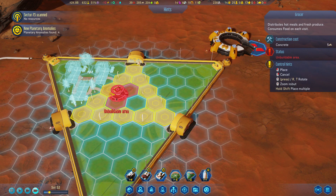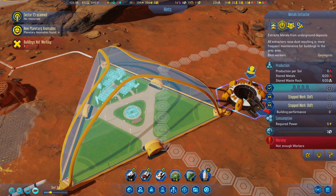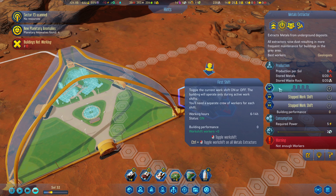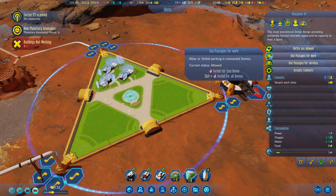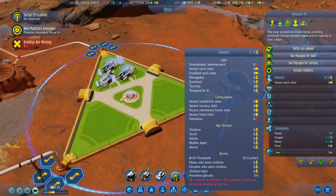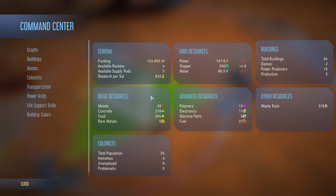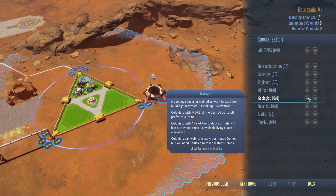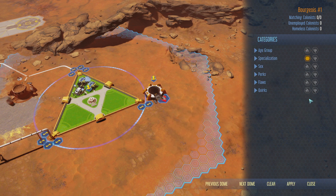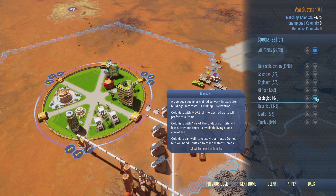It's gonna need a grocer. And this dome wants geologists. Colonists — filter by traits, specialization: geologists. Yes, I want geologists. Apply. And in the other dome, specialization — I do not want geologists.